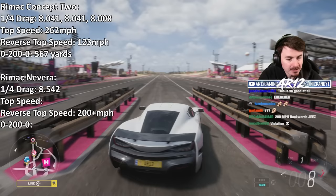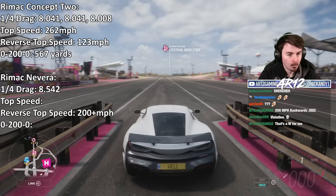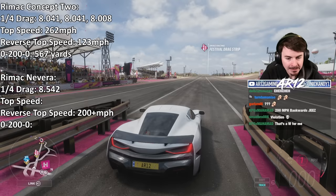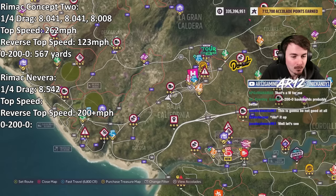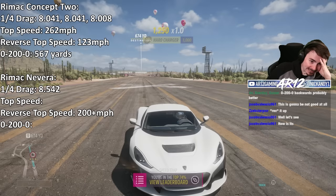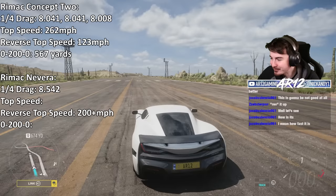Something to keep in mind for this test — it is not about the time, it is about the distance. We go, and as soon as we hit 200 miles an hour we will brake and stop. In track mode, get a little bit of wheel spin, there's the rear wing, already doing 100, 130, 140, 150 — oh no! I hit 199. The distance: 674 yards! Boys, the Nevera sucks. The Nevera is getting so clapped.